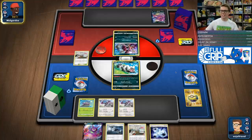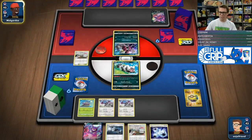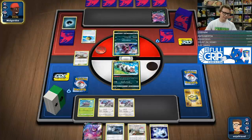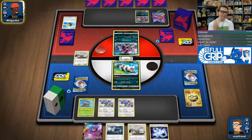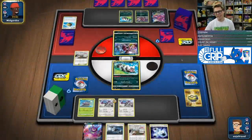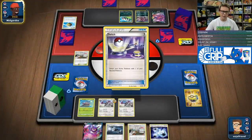Crobat and Eldegoss are just enough to make the dream work. Having those two Pokemon make a huge difference in the deck. Turns where you need to make a break and find your energy or Boss — Crobat's there. We saw Crobat just won us that last game. Previously without Crobat, Aerodactyl would not have been able to dig for those game-winning cards.